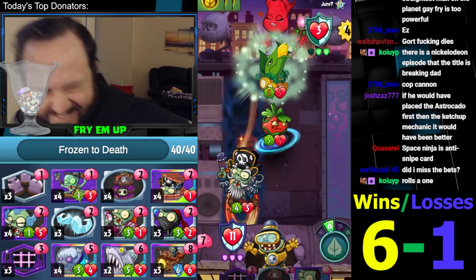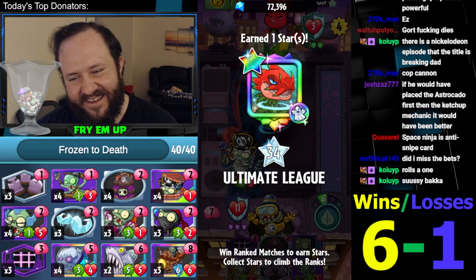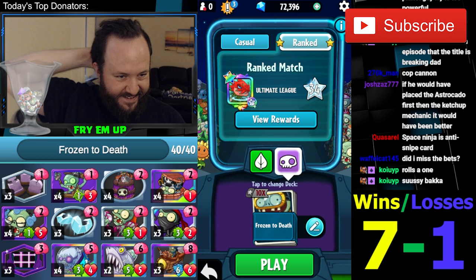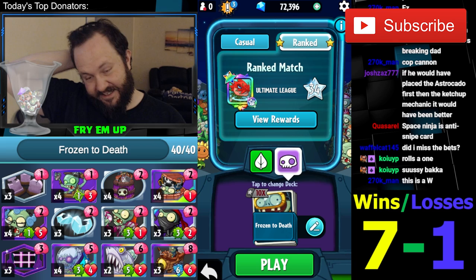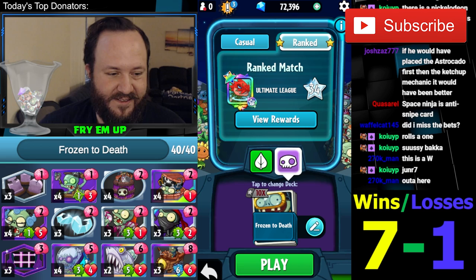Alright guys, so that was the Freeze Deadly Splash deck — this dude absolutely dominated. We lost to that Gatling P, but other than that, man. This was really, really good. Turns out, double strike is very strong against freeze — that's what happened in that game. We were able to freeze Gatling P twice and still took 10 damage. 7-1 — what a great day at the office! Hope you guys enjoyed. I certainly did. That was amazing. I will see you in the next one. Peace.